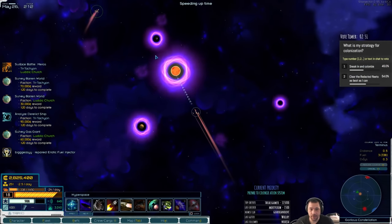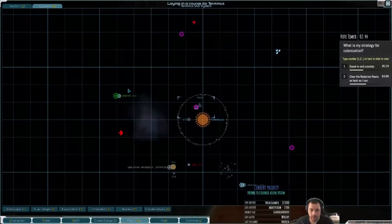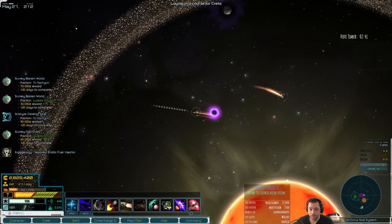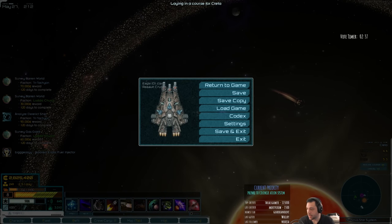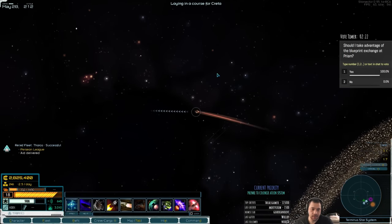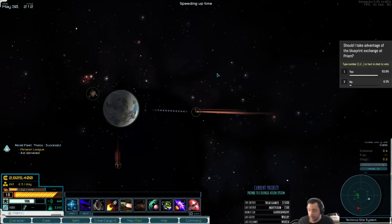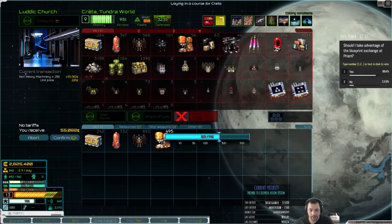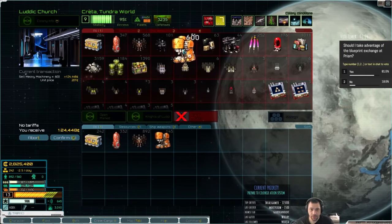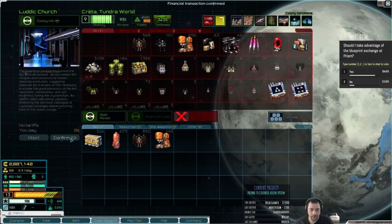It looks like we can confirm you guys want war. Should I take advantage of the blueprint exchange at Prism? Yes or no — just a reminder it's modded only, not vanilla. If you think it's too cheesy, vote no; if it's totally fine, vote yes. Definitely black-marketing this — the Ludic Church had a 600 shortage. I really don't care about buying things black market here because, well, screw these guys.